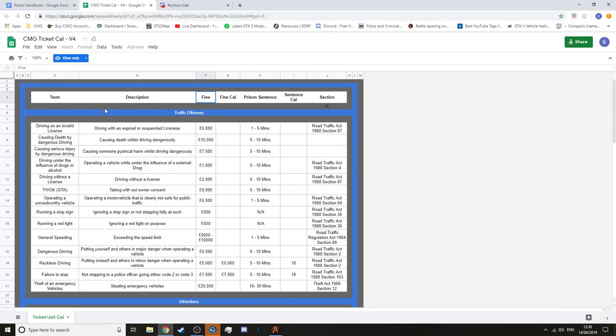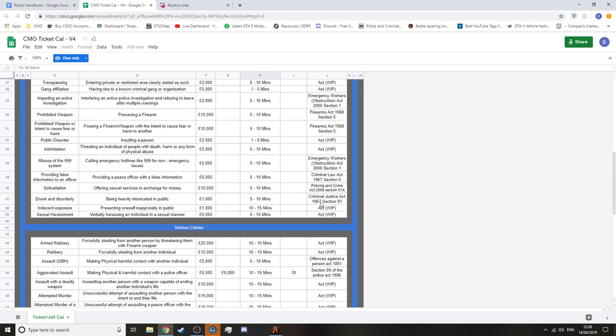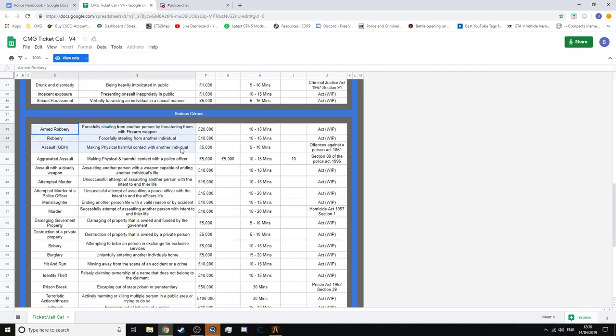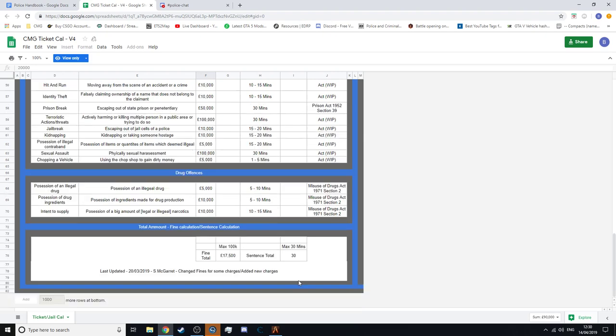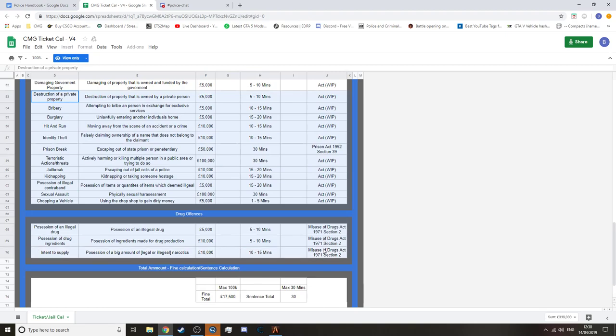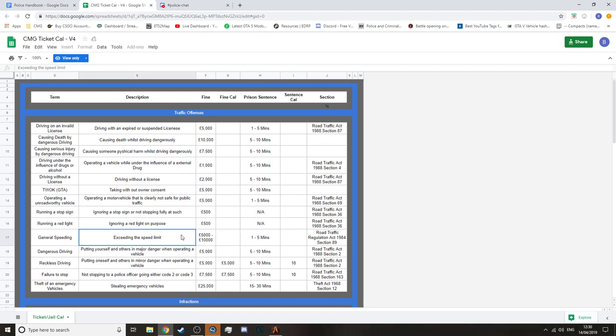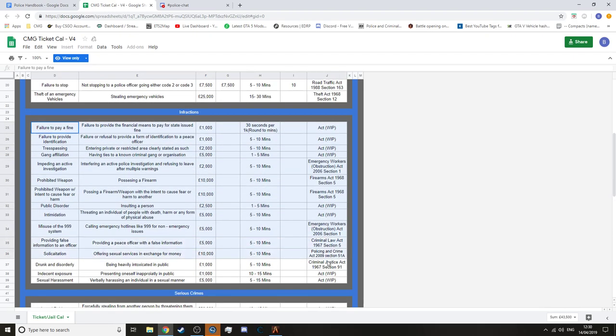When you arrest someone you've got a fine sheet — it's a calculator that tells you all the acts on the sides. It also tells you the jail time they're receiving. The maximum you can do is 30 months and a 100k fine. Don't go too hard on jail time — it depends on whether they're compliant. If they are compliant, it's all good. I'll put that in the link description. Thank you for watching everyone — let's make GTA CMG policing a lot better.